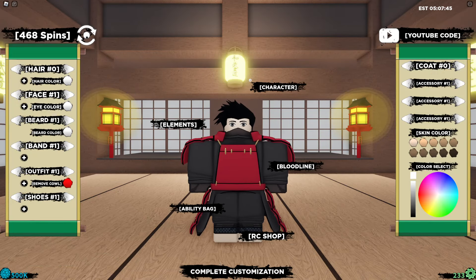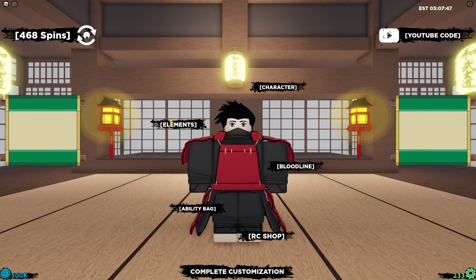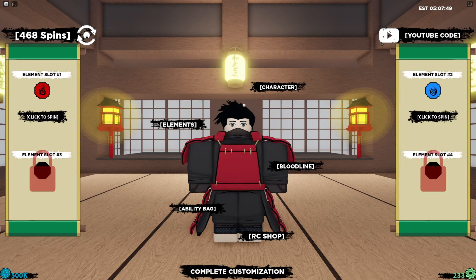In this video we have new codes for Shindo Life. Go ahead and go to your Edit Avatar, then go to Codes. I'm gonna show you all the new codes. They're gonna do some element spinning because this game is all about spinning and doing quests.